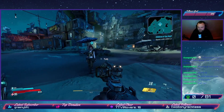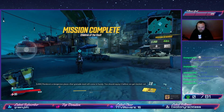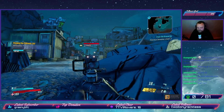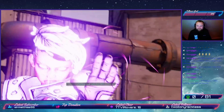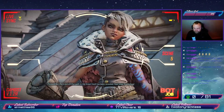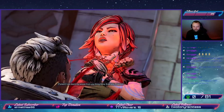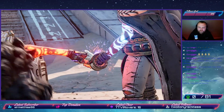Rescuing Claptrap, we are introduced to Lilith, commander of the Crimson Raiders. After speaking to her, we unlock our first story-related achievement: 'Welcome to the Crimson Raiders.' Continuing the story, we accidentally blow up an enemy with a barrel — achievement unlocked: 'Barreled Right Over Them.' We find the vault map and gain control of its power before ultimately losing it to the Calypso twins. Next stop: Promethea.